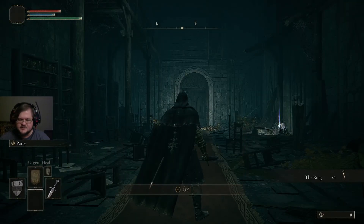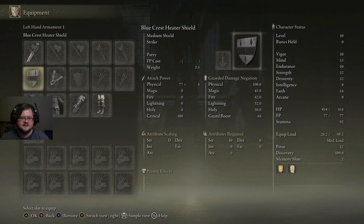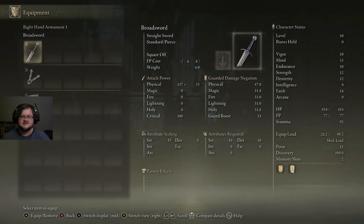The Confessor is really good for a handful of reasons. First off, they start with a 100% physical block shield. This is actually really important. With a 100% physical block shield, most enemies in the game do physical damage. This means that you can block most enemy attacks and take no damage unless you get guard broken. And that helps you quite a bit. You also start with a straight sword, which is really good for starting the game.